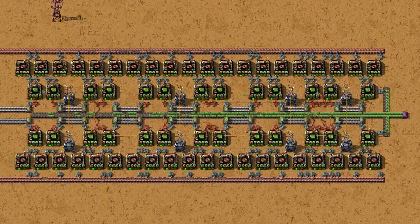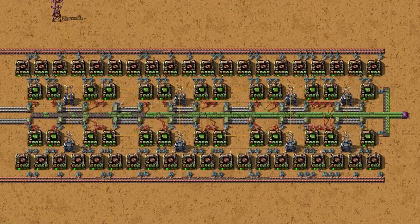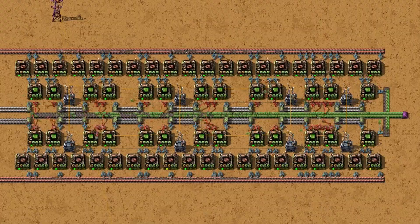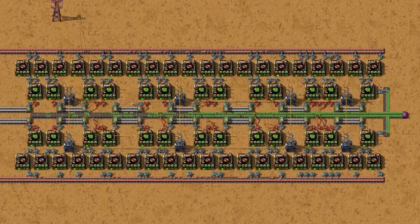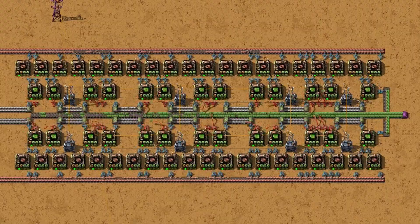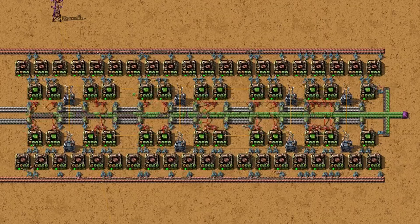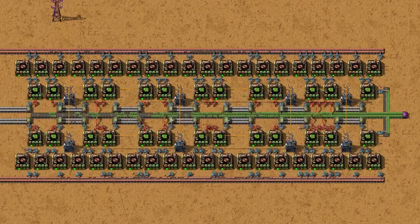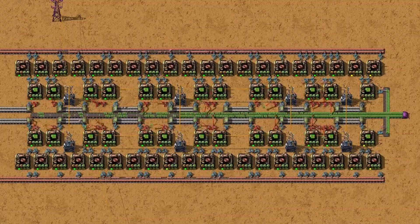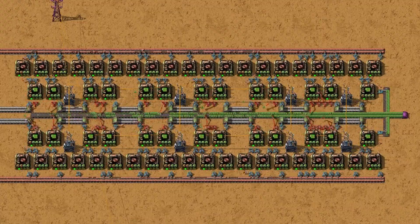Fast inserters and stack inserters are used to feed copper wires and iron plates directly into the green circuit assemblers, while long-handed inserters take care of moving the finished green circuits out onto the belt. The belts are arranged so that copper plates run on the outside lanes and iron plates on the inside lanes. Technically one belt of iron would be enough, but using two makes the design cleaner and more balanced, and easier to transition to a beacons design if needed. We'll be using substations since they cover a wide area and make wiring everything up quick and tidy.